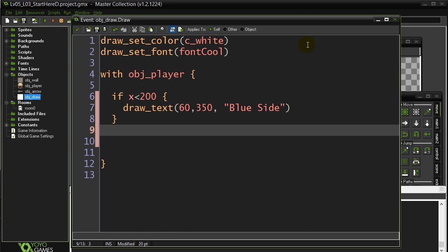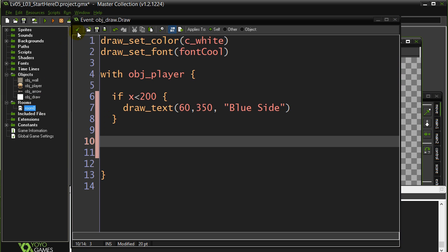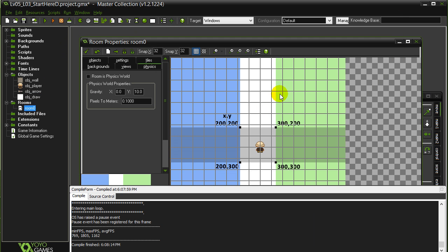Slightly harder one here. Let's check to see if they're in the top right corner of the screen. When we hop to our room, you can see the top right corner is this green square here. The x value is 300 and the y value is 200. To be in a corner basically means you have to be to the right - bigger than 300 for the x direction - and you have to be smaller than 200 in the y direction. Hopefully you're getting used to the idea that y equals zero is up here and the y's get bigger as you go down the screen. So let's remember: 300, 200.